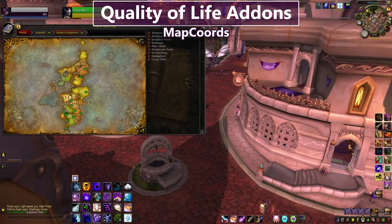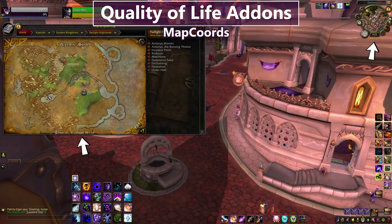Next is Map Coords — coordinates were something I was stubborn about for no good reason. Map Coords shows my player character's coordinates beneath my map and at the bottom of the actual map, and when I mouse around the map it shows where my cursor is. So if I'm reading a Wowhead comment telling me to find something at specific coordinates, I can mouse around to figure out where that is in game, and I can also share my own coordinates when I find something cool.